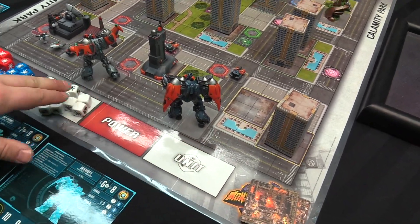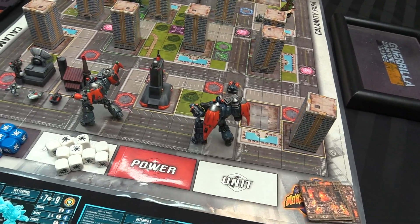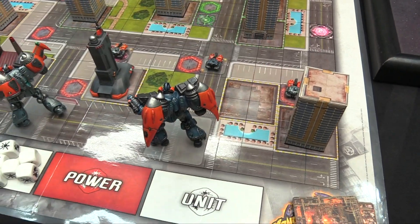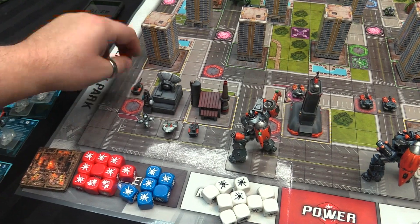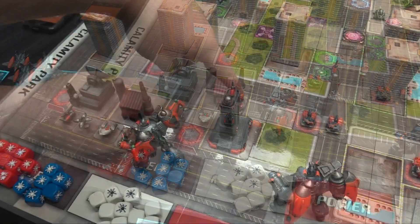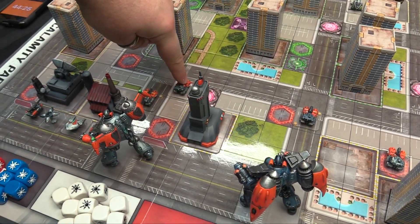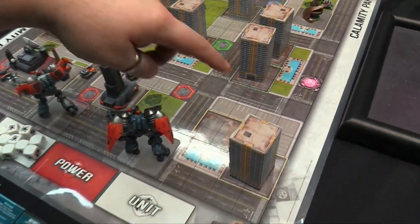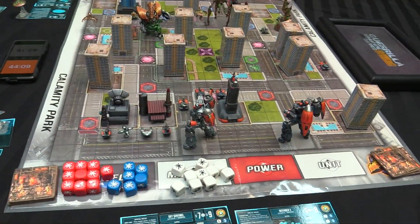My unit phase: I spawn two more guard tanks here and here. I advance everyone - guard tanks move three to four spaces each. The interceptor shuffles into position. Nothing to fight with this turn, so it's over to Mike.